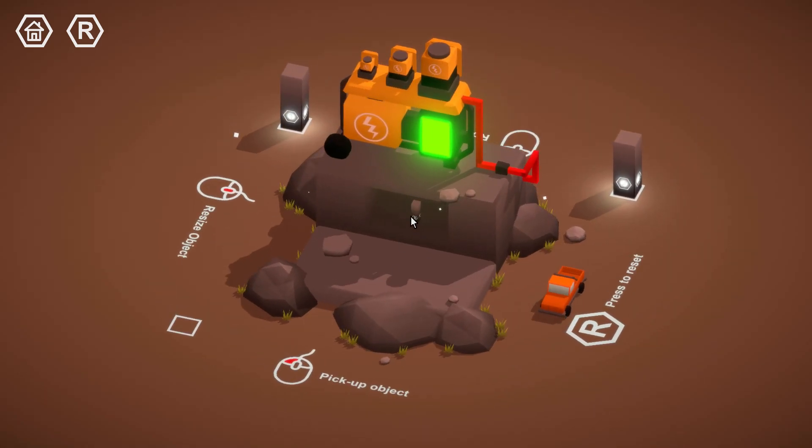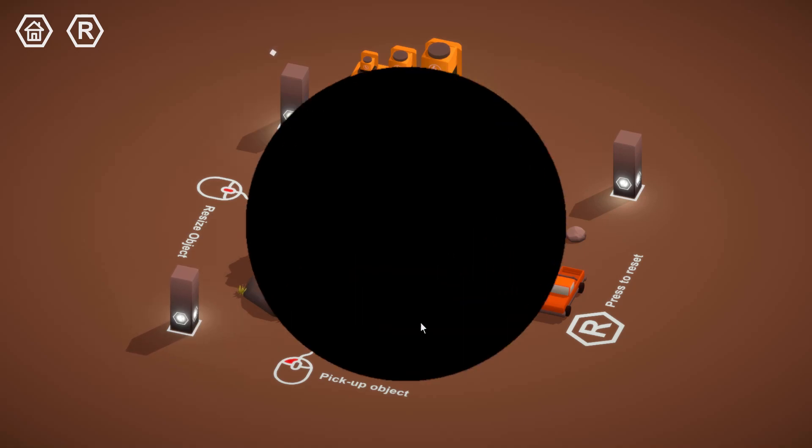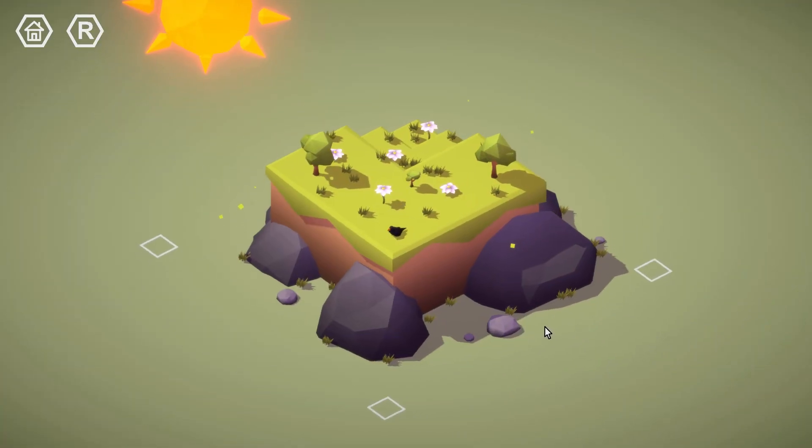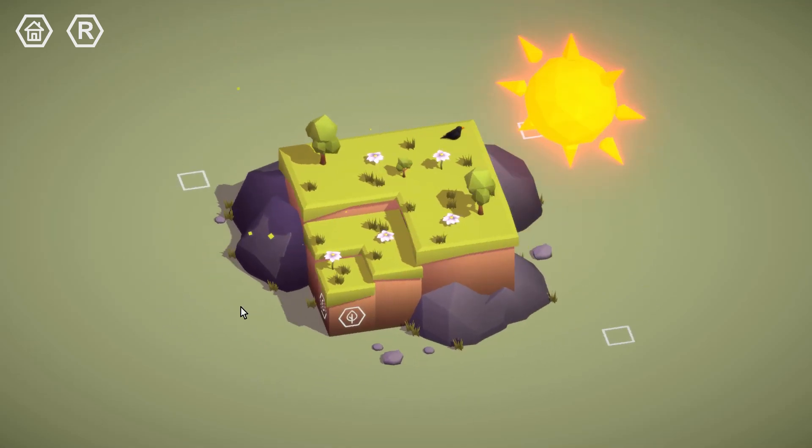Oh, that's a kid. Alright. Get over here. Magic pillar. Hey! Now we have three pillars again.